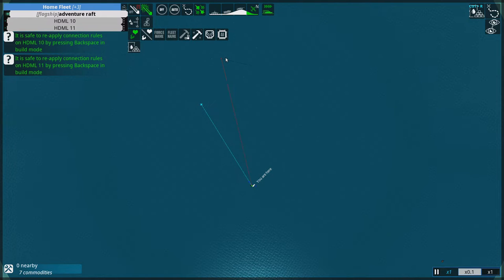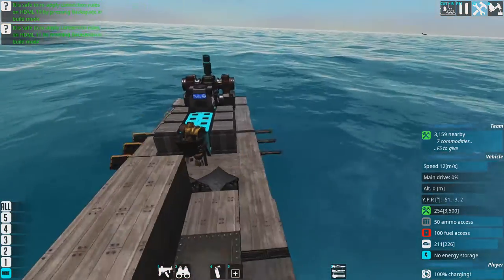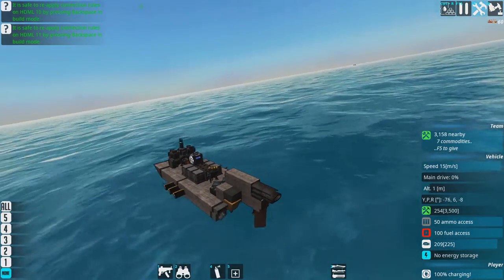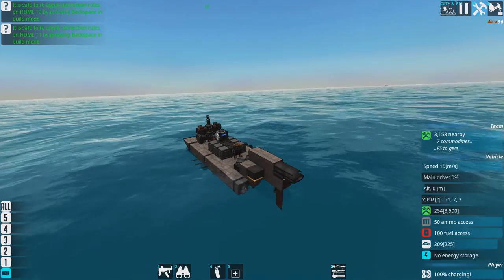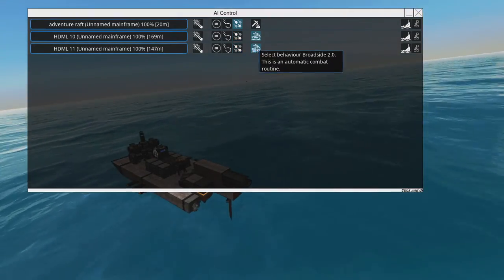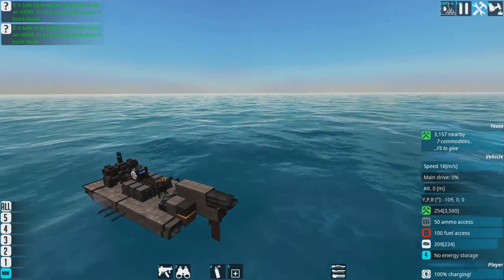I've set my adventure raft to move mode and we'll head towards the Sea Viper, but hopefully once we're close enough, my two HDMLs will take over and start attacking him. My ship is very erratic — that's partially intentional because it helps to not be shot — but if I get too close it will be a problem. I don't want to go after that Jacob Scorn or Deliverance.